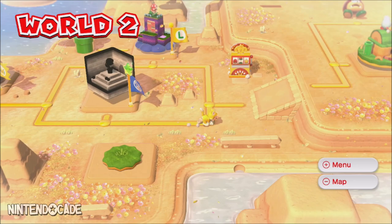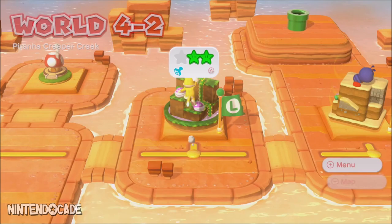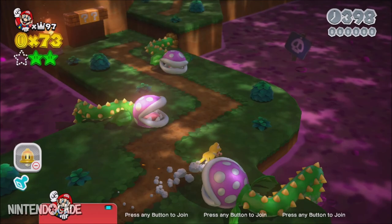The next secret warp pipe takes you to Piranha Creeper Creek, which is the second level in World 4. Again, you will need the Cat suit ability from the Super Bell power-up.